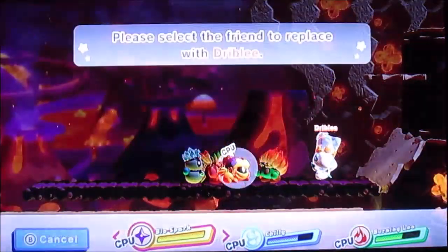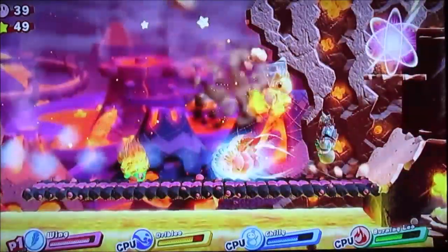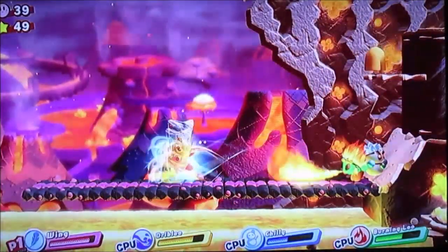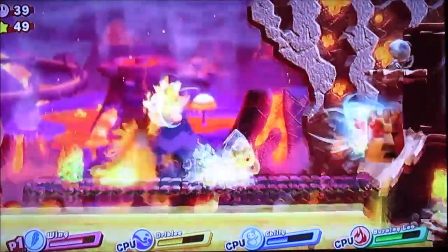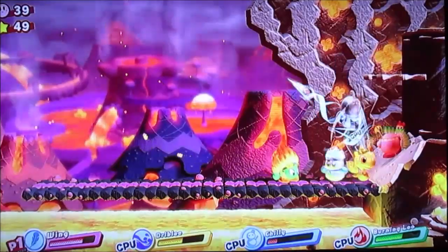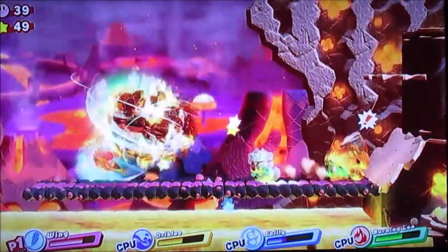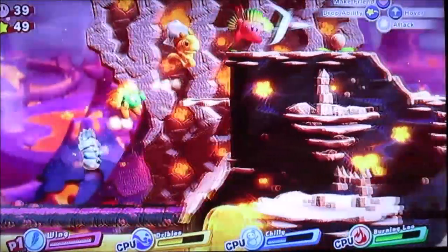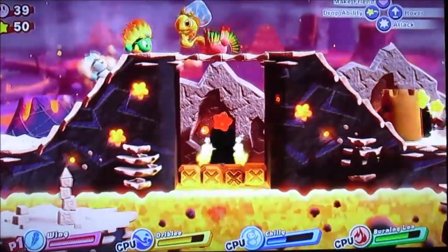I guess I'll replace Bio Spark — I don't really need him. I prefer the wing power-up over the ninja power-up any day. The ninja power-up is awesome and all, but if I had to pick between that or the wing power-up: for normal levels I'd pick the wing power-up, but if it's a boss fight I'd probably go with the ninja power-up. Let's head into this door here.